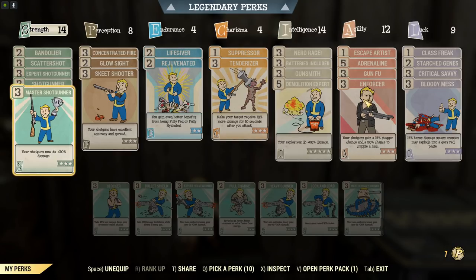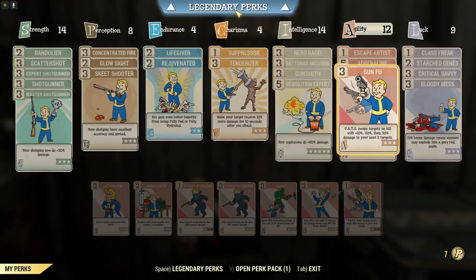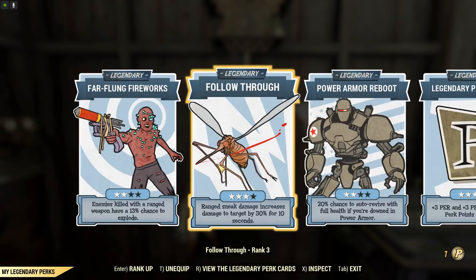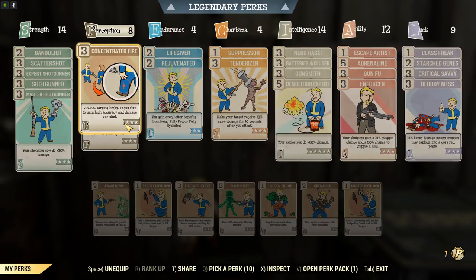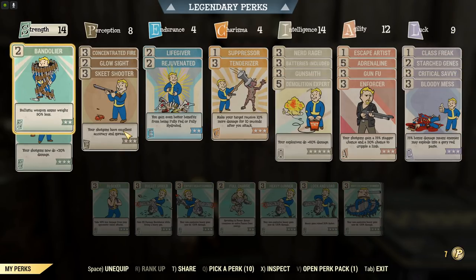A couple of the important perks here is Enforcer, so we can just shoot stuff and cripple it very easily, because you hit once with the bullet itself and then the explosion counts as another hit. We've got Gunfu if we want to use this in VATS. Farflung Fireworks for crowd control, Follow-Through which might be useful against things like a Mirelurk Queen or a Swan Behemoth. Skeet Shooter to tighten up that hipfire accuracy, and Concentrated Fire to zero in on the torso, because you can't get good damage with headshots with explosive guns — because this game is munted. Let's begin.